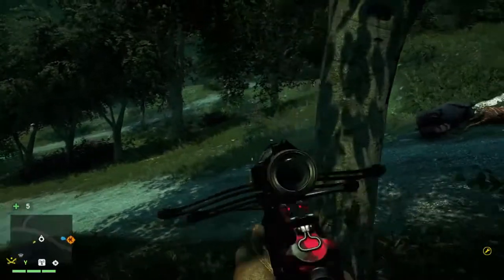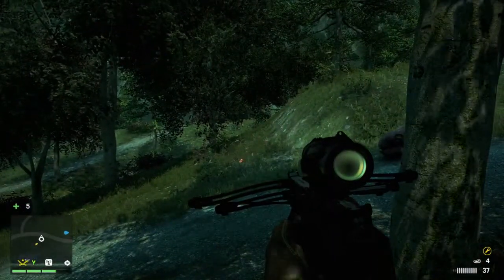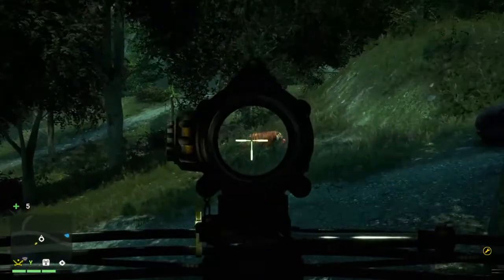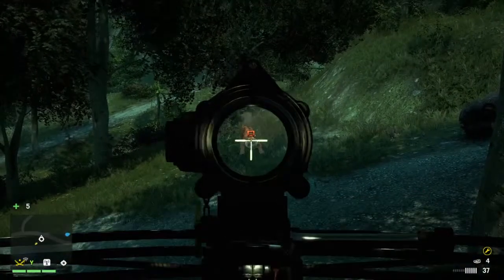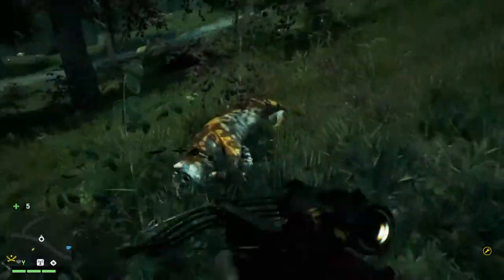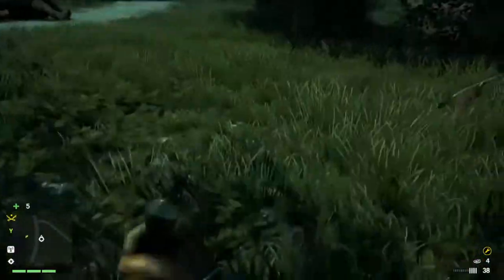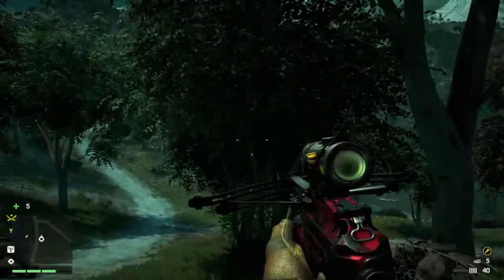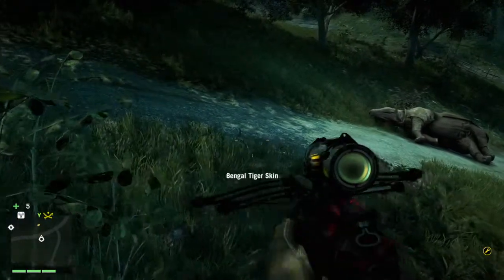Throw down your chunk of meat and a hungry predator is going to come try and take it. You hear the tiger growling — here comes the tiger. Light him up with the crossbow. With a regular bow you could probably do it but it's a lot harder. I think they take like three hits, and getting three hits with a regular bow is a lot harder than with this crossbow which basically shoots bolts automatically.